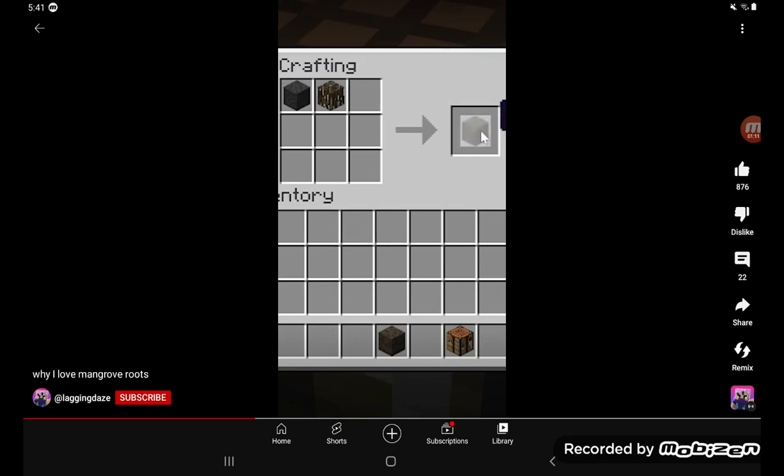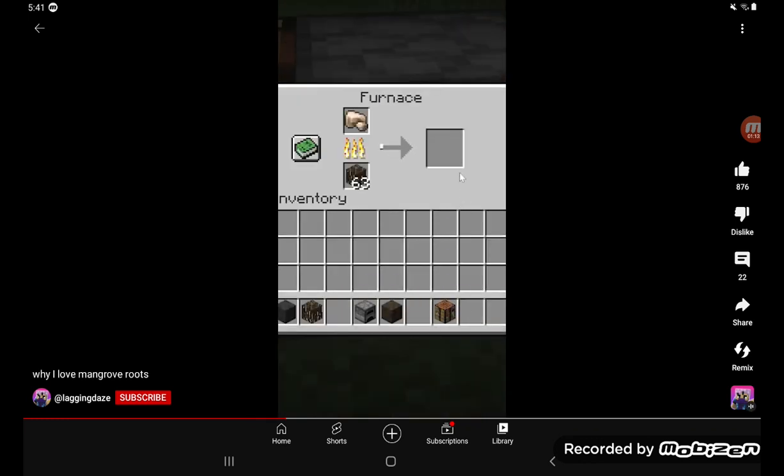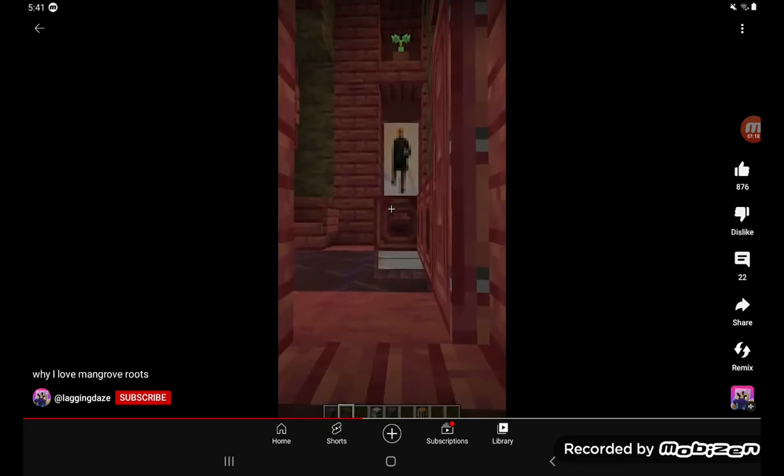And here's how you make the muddy mangrove roots. They can be used in a furnace as fuel, in which two mangrove roots smelt about three items in buildings.